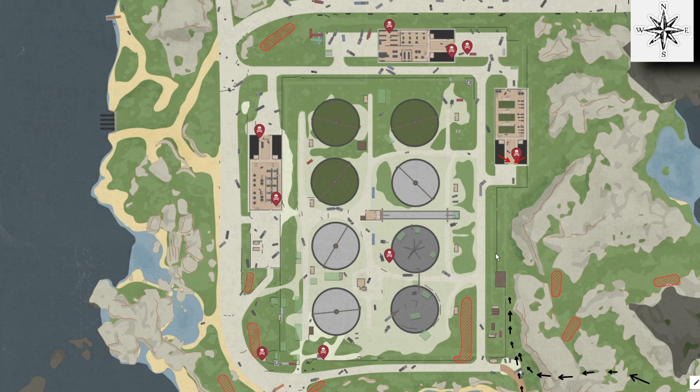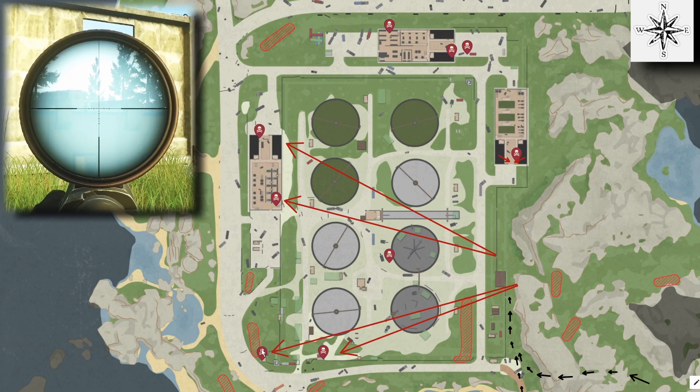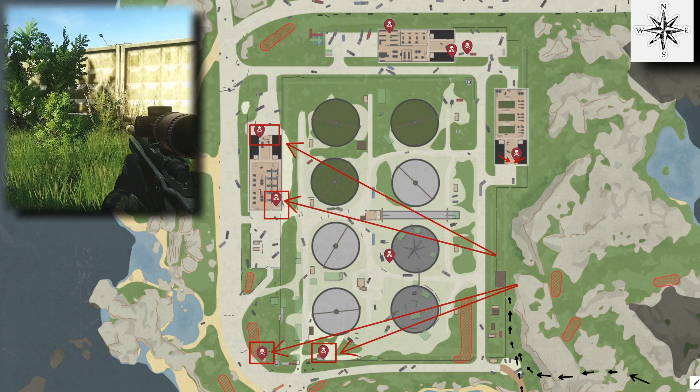From here, you now have free reign to take out the rest of the rooftop gunners and the two at the front entrance to the south. There will be two more on the rooftop to the north, one of which we will take out now and one later. Then there are two on the western roof, one on each side, and the two front gunners can be taken out from the concrete doorway right here also.